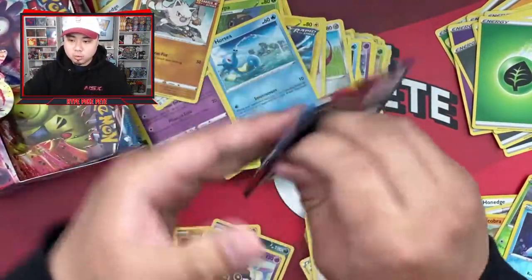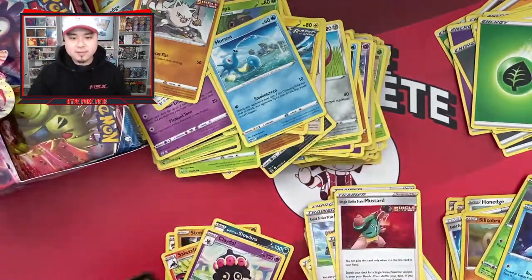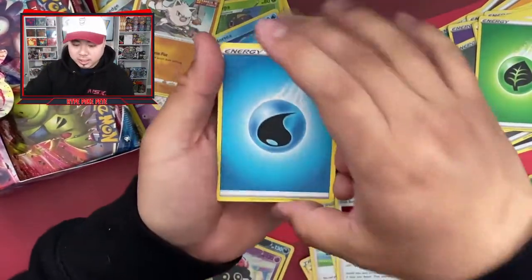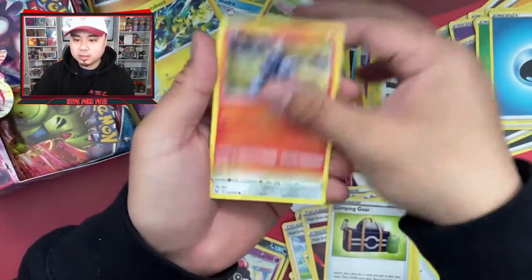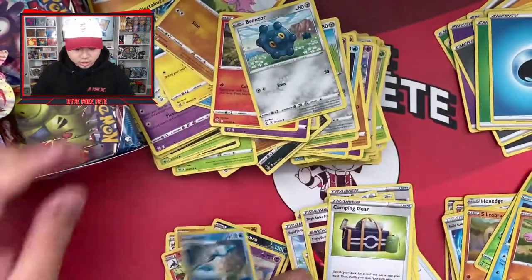Moving through these — so far I haven't gotten any of my personal chase cards yet, but we got some pretty sick cards so can't complain too much. Pack sixteen: Single Strike Energy, Camping Gear, Cedra, Electabuzz, Ball Guy, Gligar, Sandile, Bronzor, and a Giratina — jealous scent.